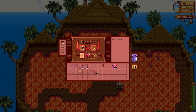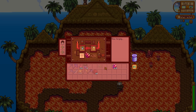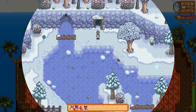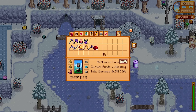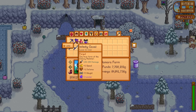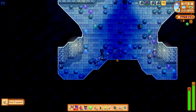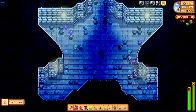Speaking of getting resources for bone mills, let's show you a real nice ring combination here: the savage ring with the luck ring, and the burglar ring with a luck ring. So what we're going to do is farm skeletons for bone shards. We're also going to use an item called monster musk, which drastically increases the monster spawn rates inside the mines. We're going to go into the hardened version of the mines — a lot more monsters spawn in there. So we're just going to hit floor 70, where all the lovely skeletons spawn. These are harder than the regular skeletons, but because of the ring combinations we're using we're maximizing our farming potential of these monsters.